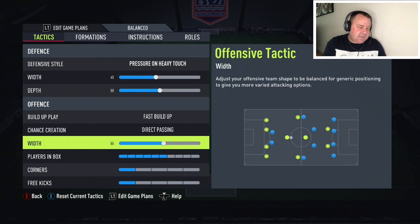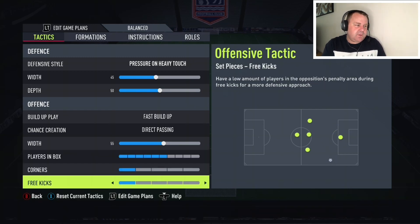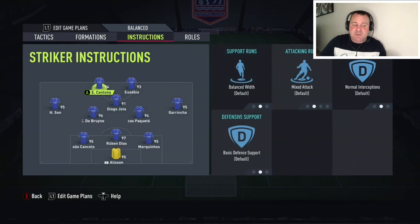Offensive width is 55 — honestly you could just leave that. Players in the box I've got six, though I don't think five or eight makes much difference. Corners and free kicks always on one. People worry about the counter-attack — what annoys me is you still end up with the three center backs in the box and I wish we could do something about that, but we can't.